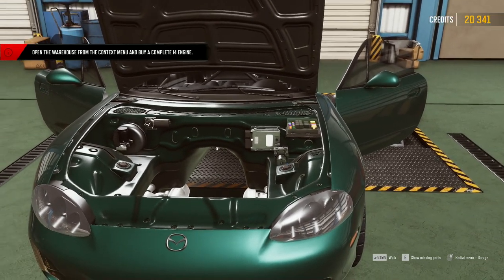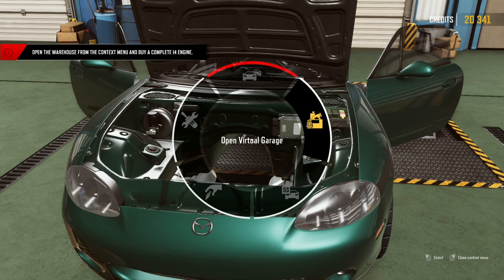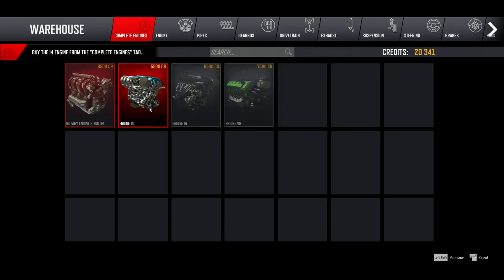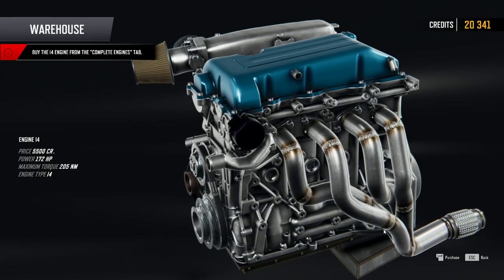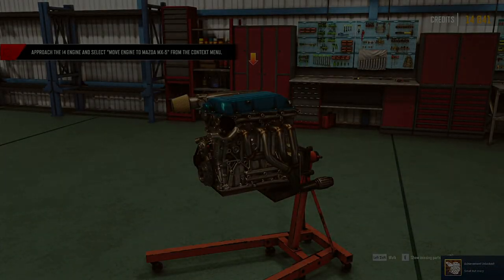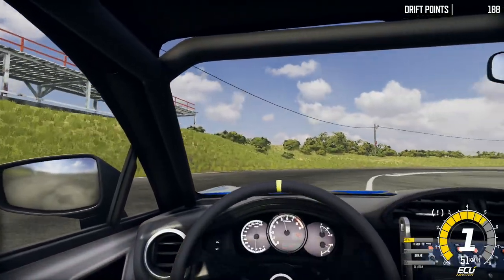With more than 1800 replaceable components available in the Garage Mode, customizing and upgrading your cars is the most unique and interesting part of the game. Installing the parts is animated very well, and if you are looking for a car mechanic experience that also includes the ability to drive the car and don't mind that it is just limited to drifting, then Drift21 might be a game you should check out.